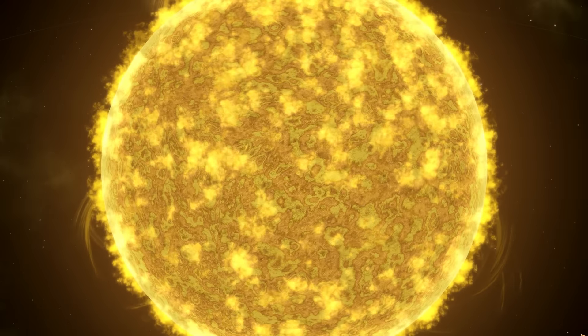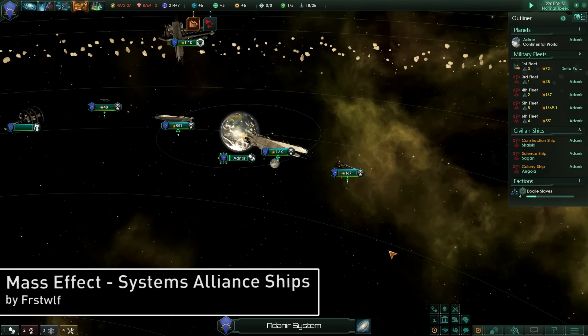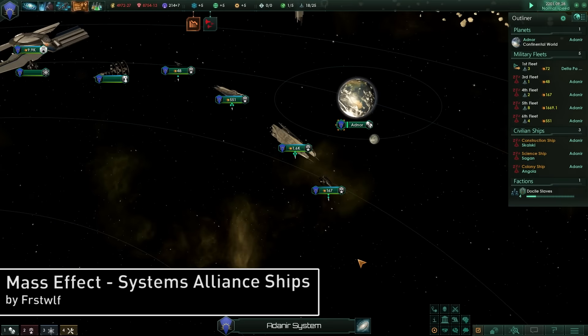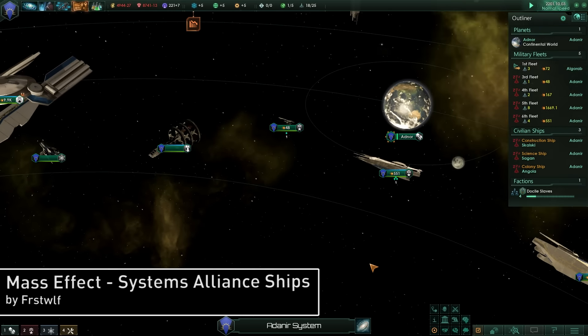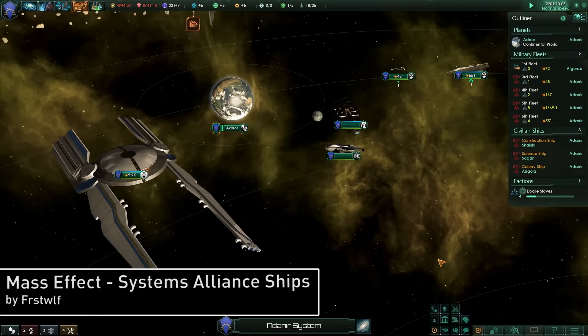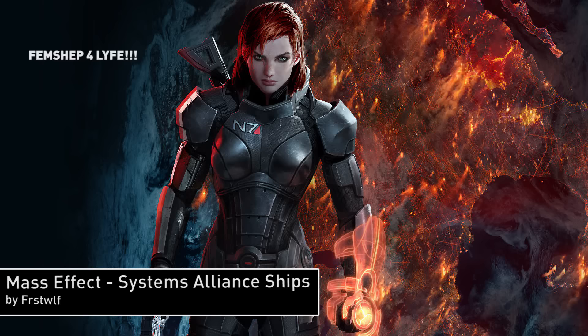Let's take a trip into another universe — another universe where, like in Stellaris, humans are the minority, struggling to make a name for themselves amidst dozens of other species. At least until the Reapers come back and harvest everyone. This is Mass Effect: Systems Alliance Ships by Frost Wolf. This mod adds a new ship selection when creating a new race, featuring spaceships from the Mass Effect universe, Bioware's sci-fi RPG.